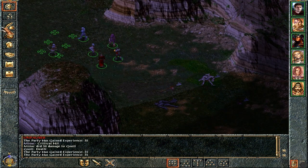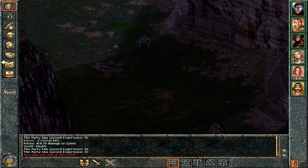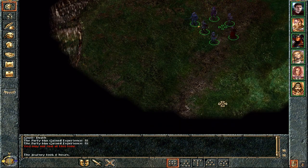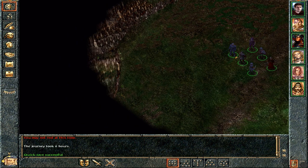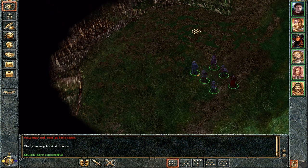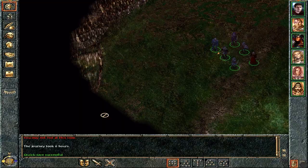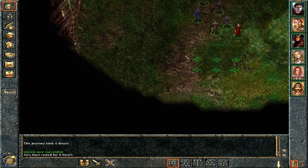I'd like to rest in this little area here, but it's a tiny little ambush area and the game won't let us rest here. 'You may not rest at this time' — so we actually have to leave first, annoyingly. There we go — we're in this area here. I'll go ahead and quick save and rest because it's now six a.m. and we really do need to rest before everyone becomes stupidly tired, since fatigue will affect our stats. We rested for eight hours, it's now two in the afternoon — who cares, let's just go.